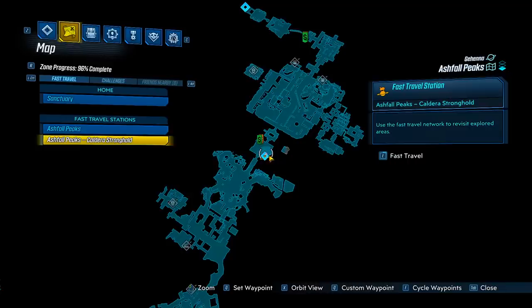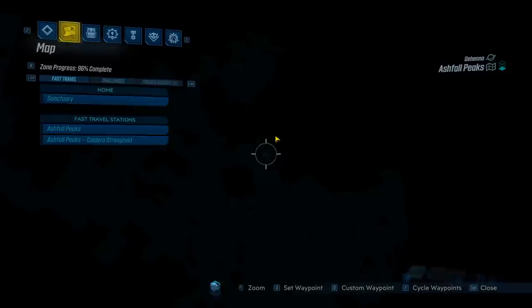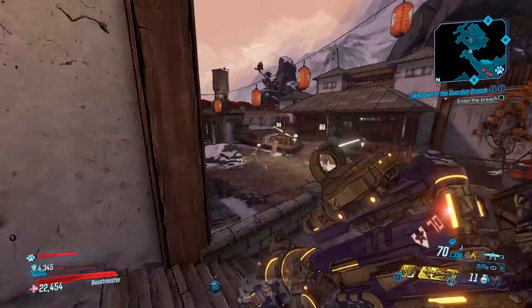What you want to do is head to Ashfall Peaks and head to the Stronghold Fast Travel. It's about the midpoint in the map, and from here travel over to the area where you're going to find Garrodin Lodge. On your way over, be sure to hit the save station right here so that when you save quit, you're going to spawn there, and that's going to make a really short run over to the boss.